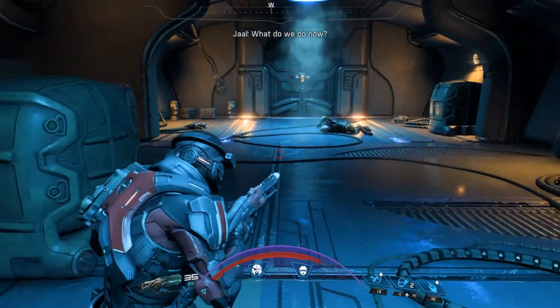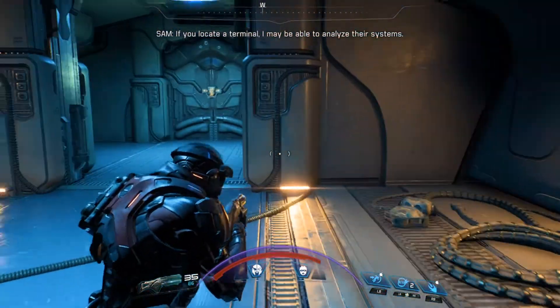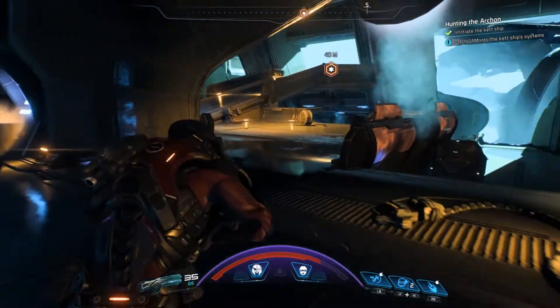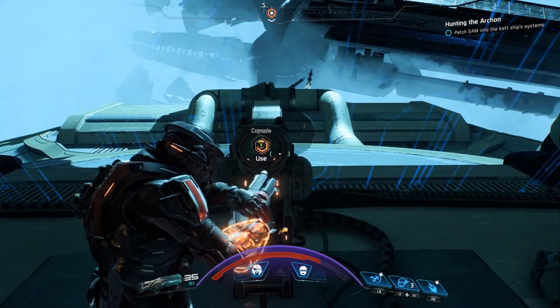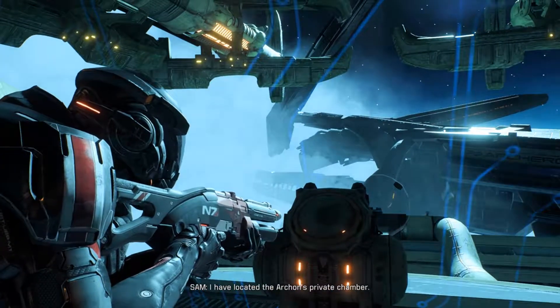I would not be opposed to a stealth mission - just to change it up a bit. I don't know how it would work with this control scheme, but it could be a bit more interesting. Let's go up here. Patch SAM in like we've done a million times before. Accessing the ship's systems now. I have located the Archon's private chamber.